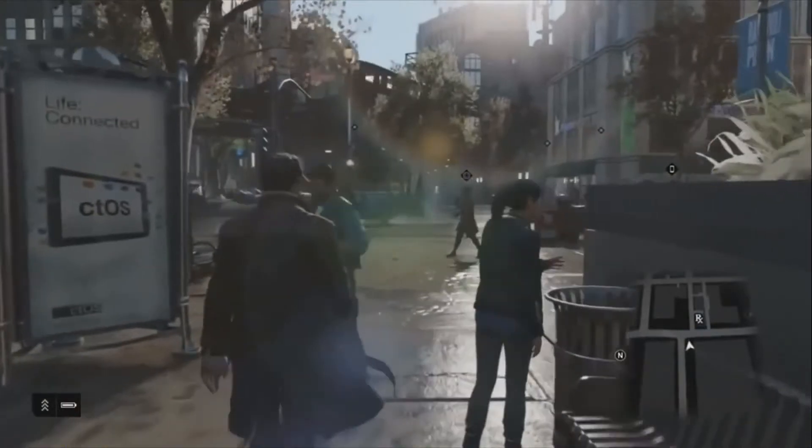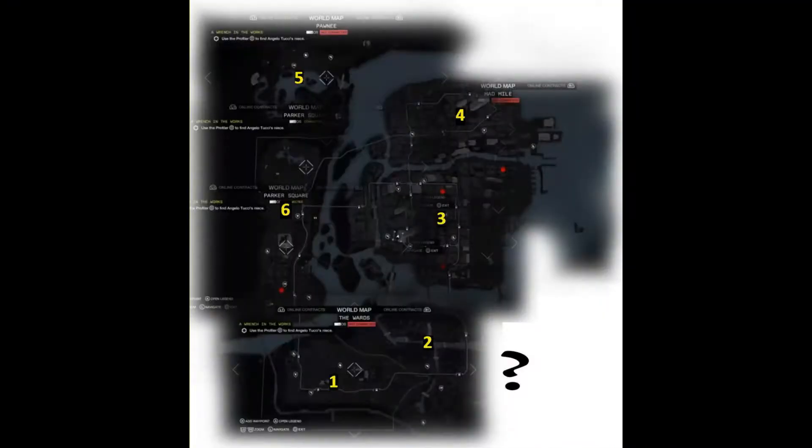Let's look at the map. In this image you can see that Watch Dogs is split off into 6 different areas of Chicago, connecting all 3 islands via bridges. So what do you think? Do you like the size of the Watch Dogs map? Do you think it's big enough?